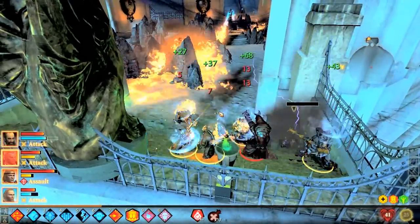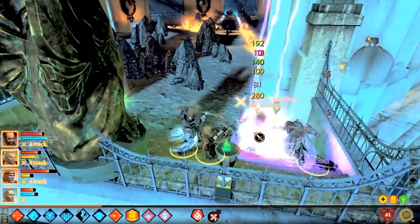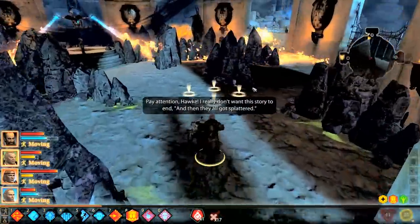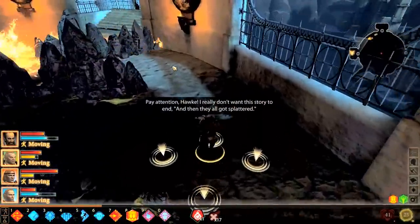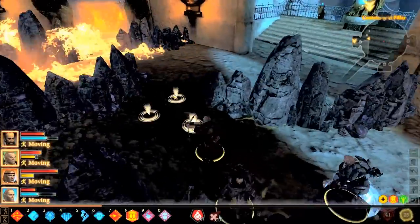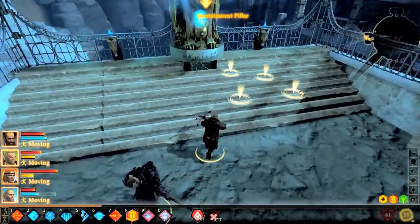Phase five, which is coming up shortly, is actually not that bad either. We just need to navigate around the rocks. The trouble with this is that your NPCs will often choose the worst possible route and then get caught in the fire.